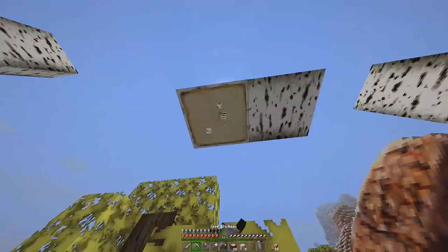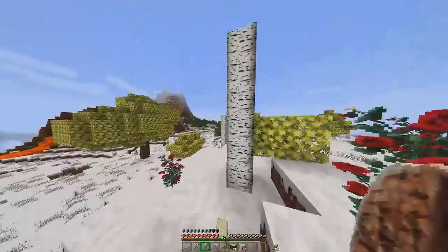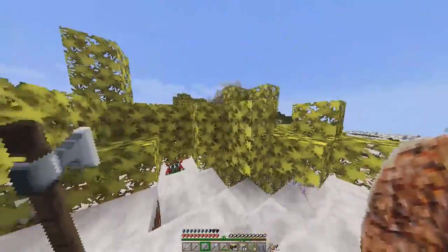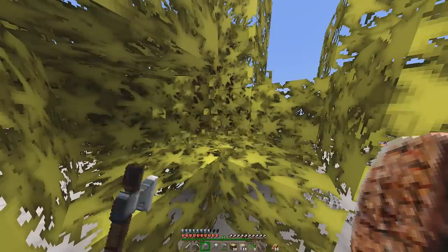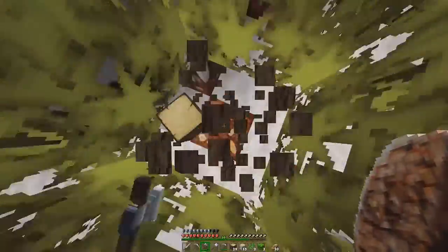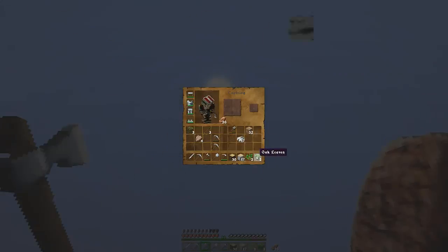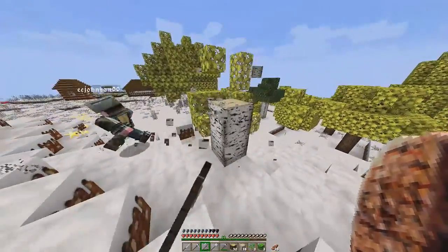I'm gonna chop down these birch trees because these look ugly. Yeah, just like you — oh hey, you have to be nice! I think the birch trees look great. Oh wait, these are oak trees! The oak trees have brighter leaves — that's why I told you to get birch in this texture pack. We had parkour skills! I got like two oak trees apparently.